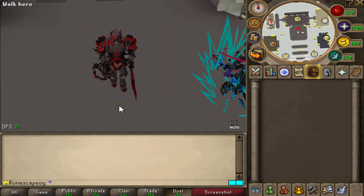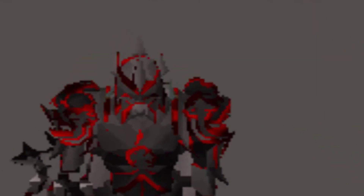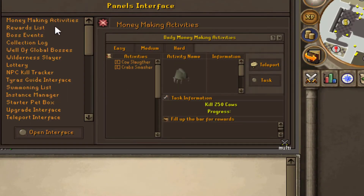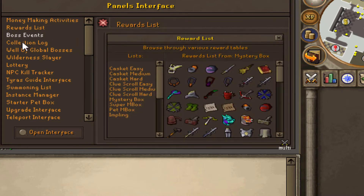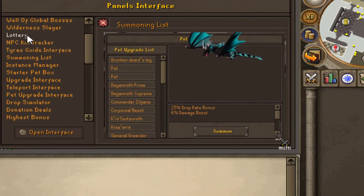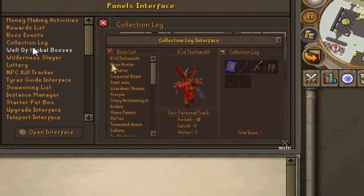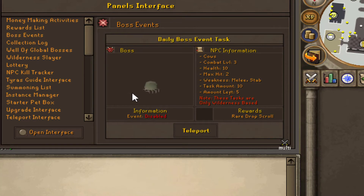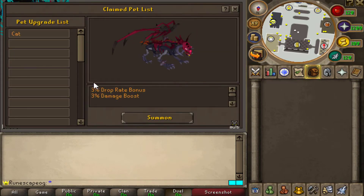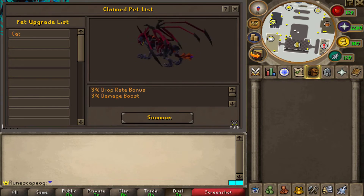Something I also recommend every new player does is go to '::panel', and once you do that and click Enter, you're going to see all of the interfaces. Basically, what that's going to do is show you, for example, money-making activities — it gives you a description to help you know what to do in that situation. It's really good because it gives you a detailed guide. If you end up skipping the tutorial, this is the best way to do it. For example, if you want to get to the Summoning List interface, all you do is click Open Interface and it brings you to the exact interface you need.